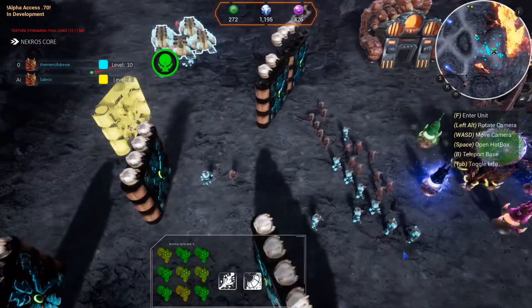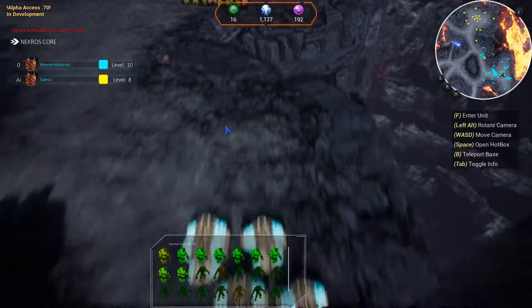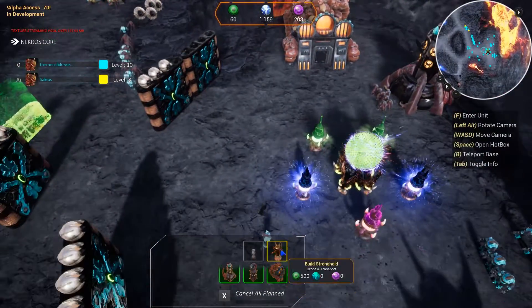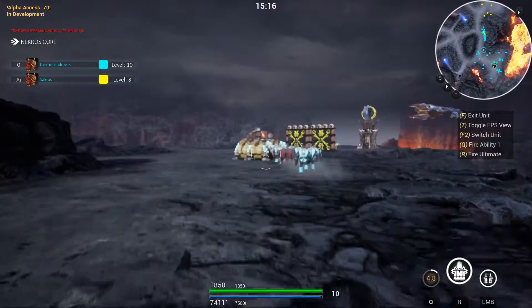Once you've done all this, you're ready to attack the enemy's mana sphere. This turns into a huge, chaotic battle with lots of enemies on screen at once and turns into an epic showdown — it should look a little something like this towards the end of your game.